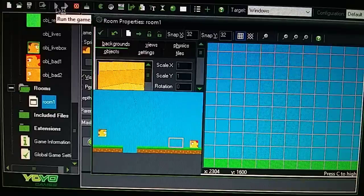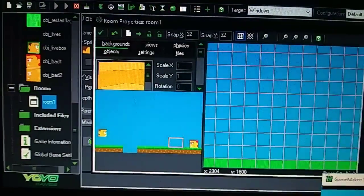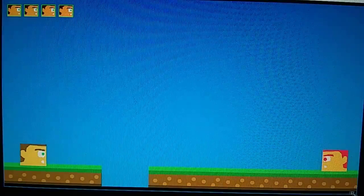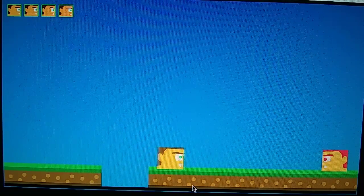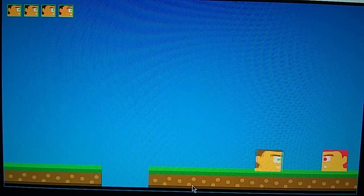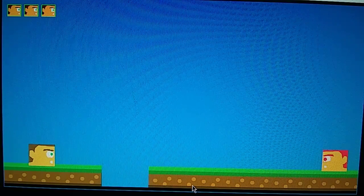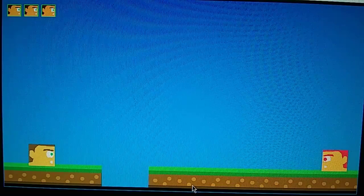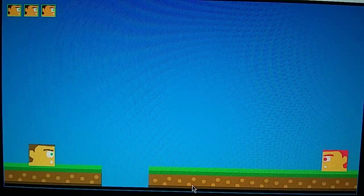I could have put the bad guy in front of the flag — that would have been the better way of doing it. Now if you hit the bad guy when he's red it goes back to the beginning. And if you cross the flag, you switch to a yellow image of the bad guy, and then when you hit him he goes back to that position.